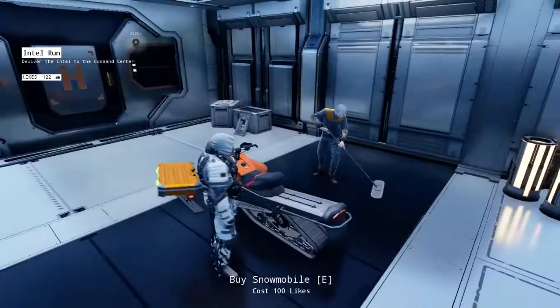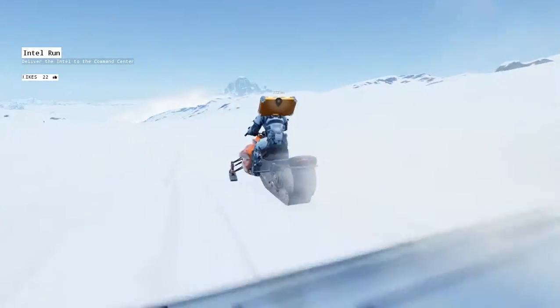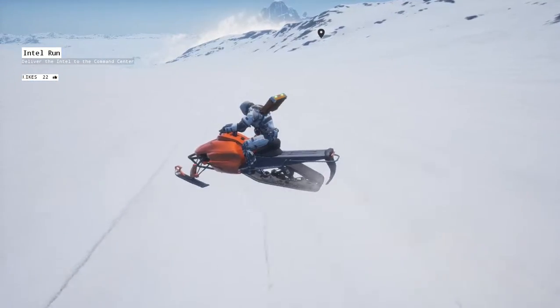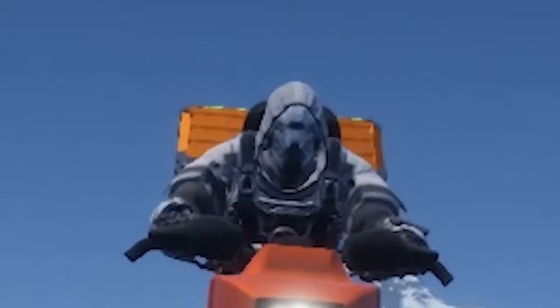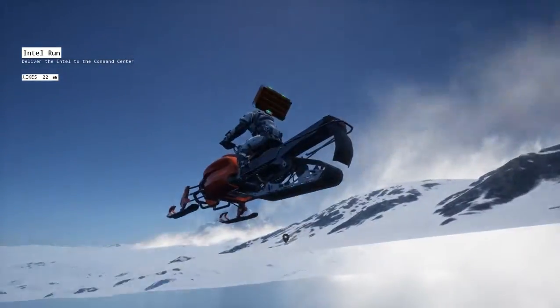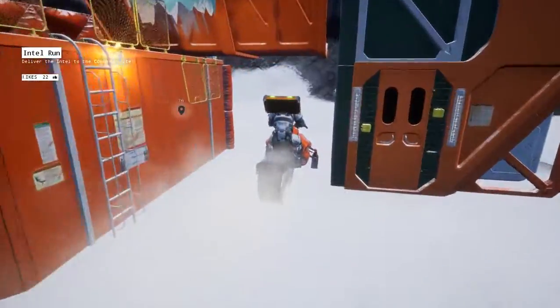We could buy a snowmobile, so sure! All right, let's go to our destination. Wow, it's drifting - all right, the sound is disgusting, it's like someone is continuously falling. Look at that, look at the guy - okay, we can also look under him like he's floating. Oh, this is a space base through here.